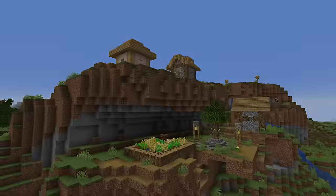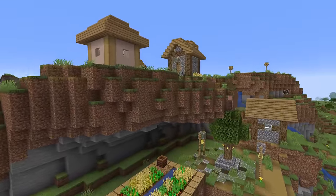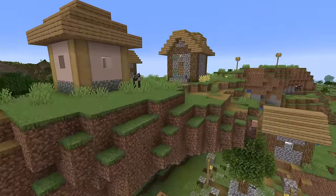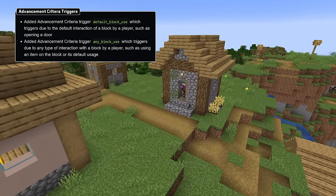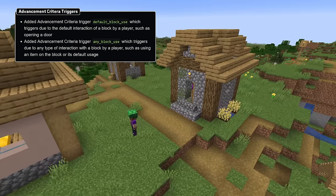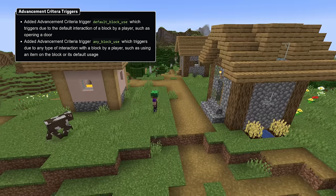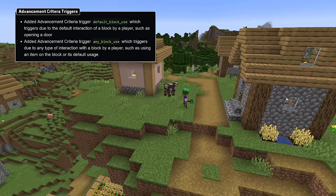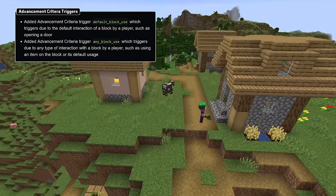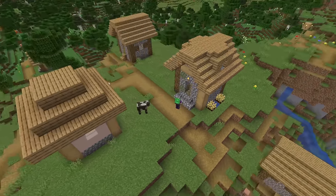Let's talk about data packs where the pack version is now 28, which comes with new advancement criteria triggers. This comes on the heels of a change to the item used on block trigger which made it less useful in certain cases. There are two new triggers. The first is called default block use, which triggers when a player interacts with a block using its default interaction, like opening a door. The second is any block use, which triggers when a player interacts with a block in any way, including both using items on blocks or interacting without an item.